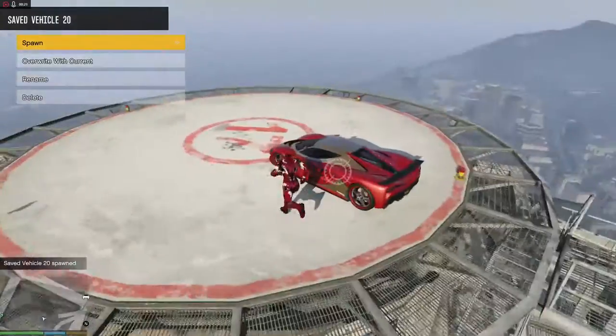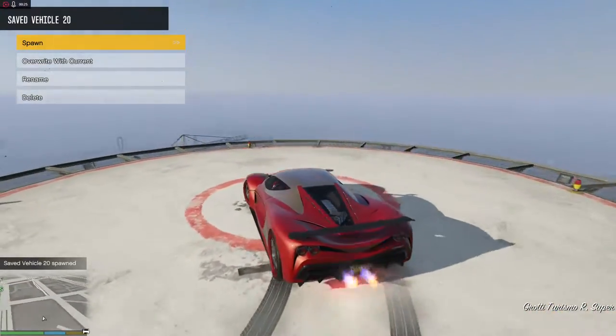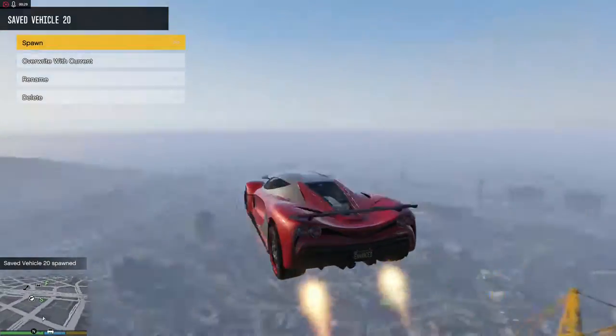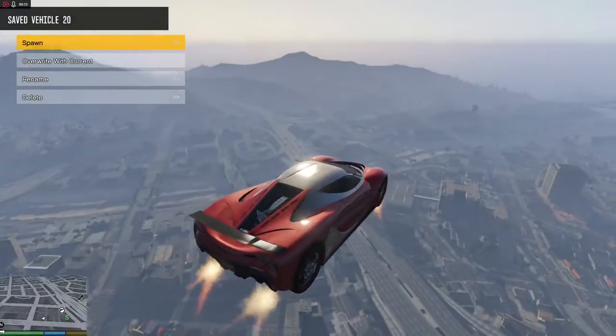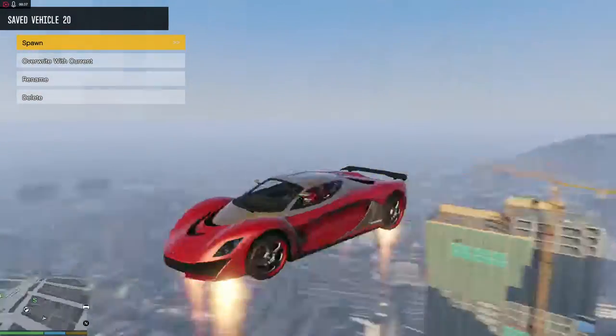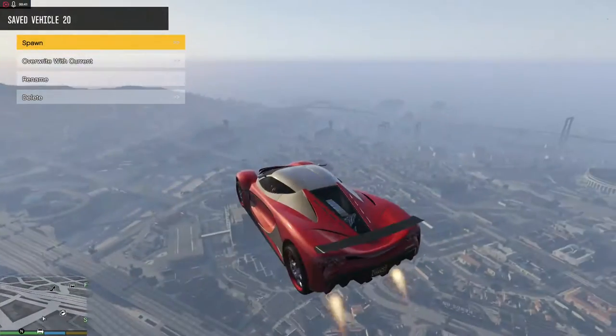Let's spawn a car and see how good the Flying Car mod is. So basically when you download the mod, all you want to do is press the space button to fly it. When you press shift, it goes down and then you land. It's very slow to land.